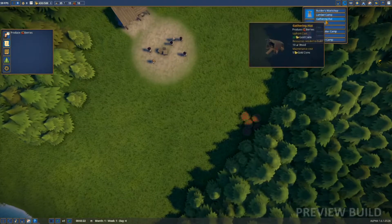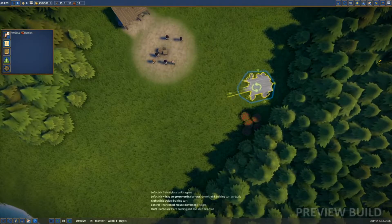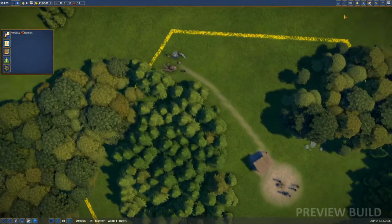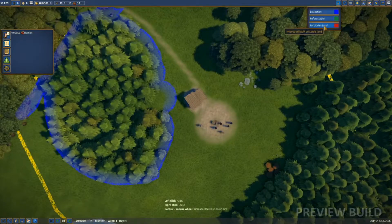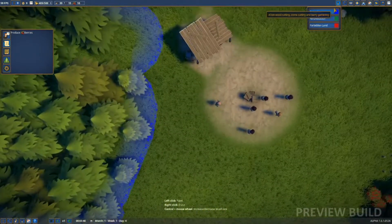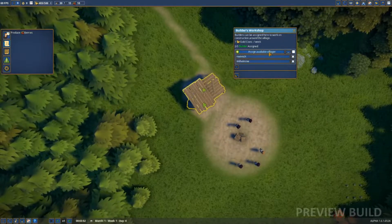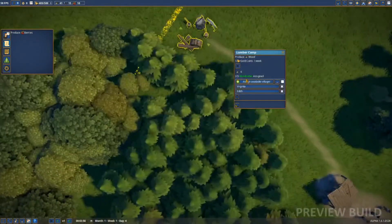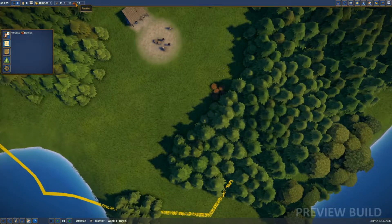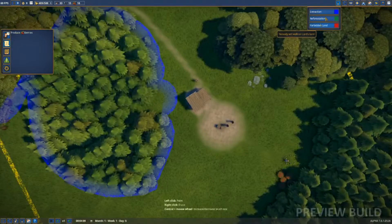Build a gathering hut - let's see. We're going to build it literally right next to the lumber camp. Start construction on that. I'm not too worried about the development zones for the forbidden land yet, I'll just see what kind of path they make for the time being. Let's get three builders going - we have eight people so let's get enough. Let's start getting some wood in and produce some berries.